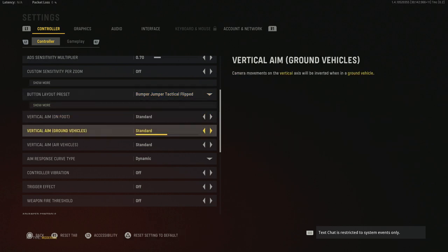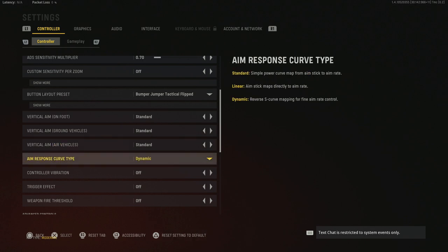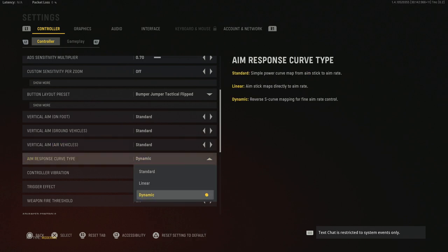Vertical aim on foot, ground vehicles, vehicle aim, air vehicles — all standard aim response curve. I've been going between dynamic and standard over the last couple days. I'm not a fan of linear at all. Dynamic feels more like Modern Warfare 2019, while standard doesn't quite feel like Cold War to me for some reason. If you like the standard aim assist that's been in Call of Duty for years, you might want to go with standard. As of right now I've been running dynamic.